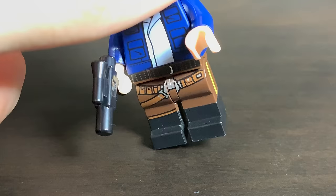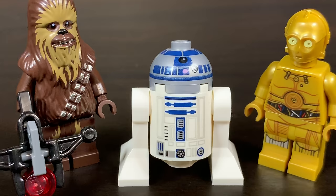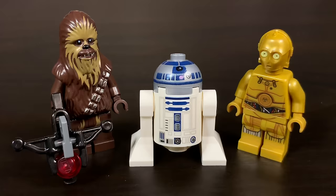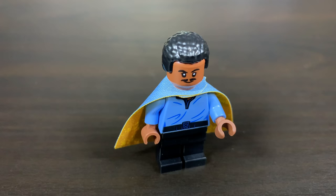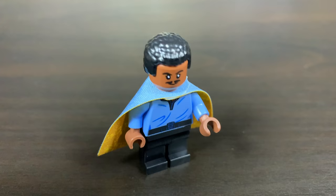We also get Chewbacca, C-3PO, and R2-D2 — pretty standard, seen in other sets. Chewbacca has the stud shooter bowcaster, which is great. Lando Calrissian has two different faces, but his cape is the real highlight: it's double-sided with blue on one side and gold with printing on the inside. It's a nice improvement over the 2003 version. I really like his hair piece too.